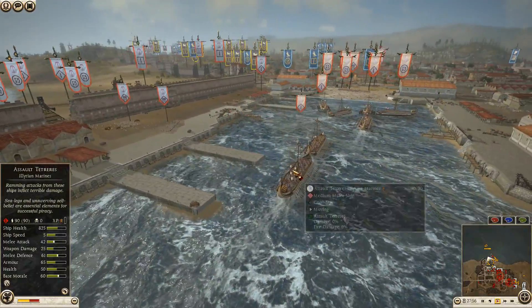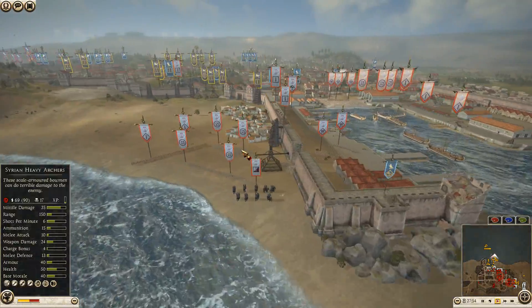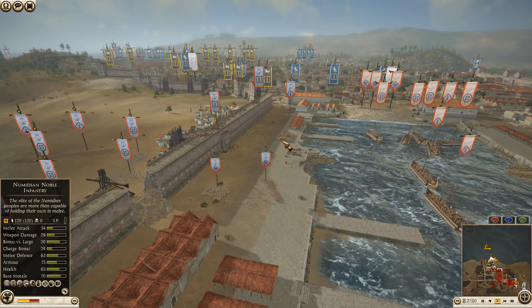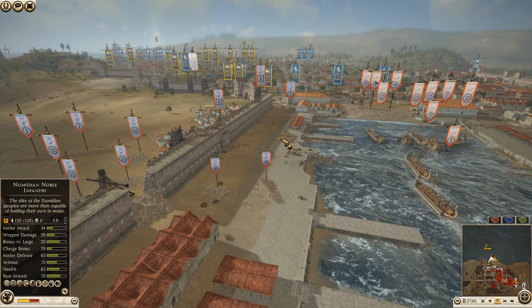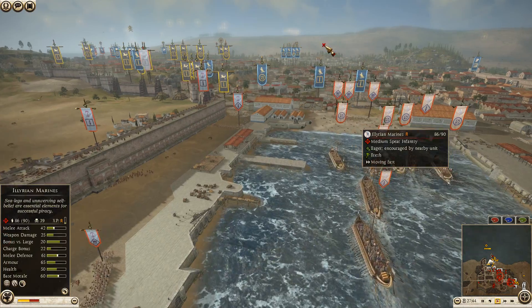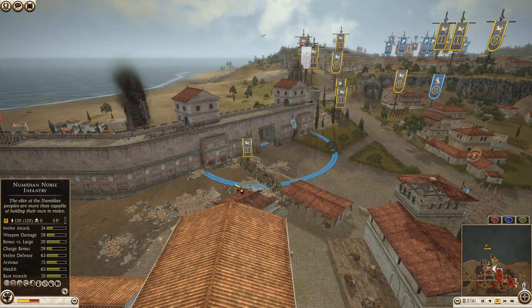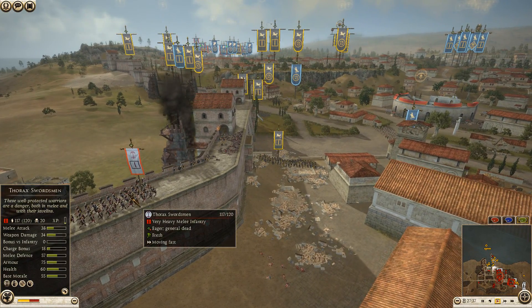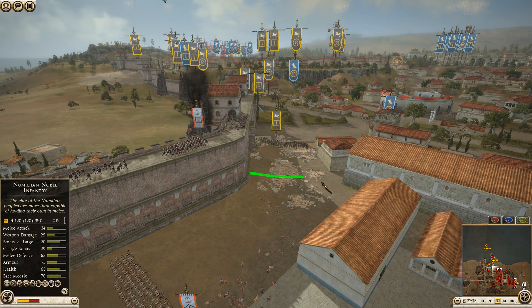Nonetheless, RDI is shuttling in more units. Seleucid has pretty much given up on that side attack and is going to come in through the walls side by side with RDI. This is going to be difficult — they're going to be held here for a while.